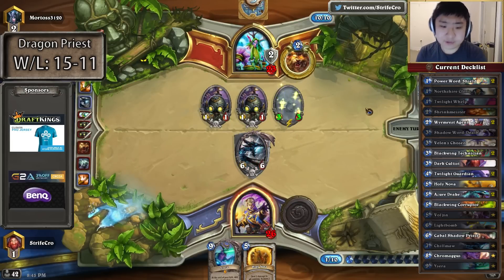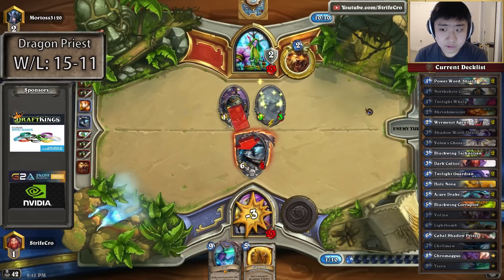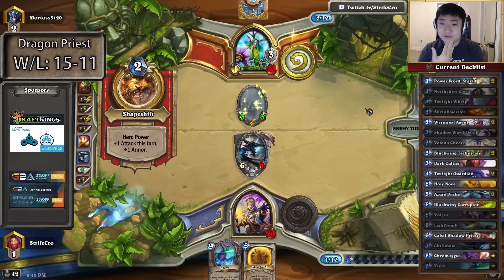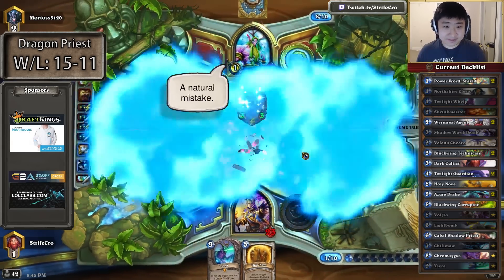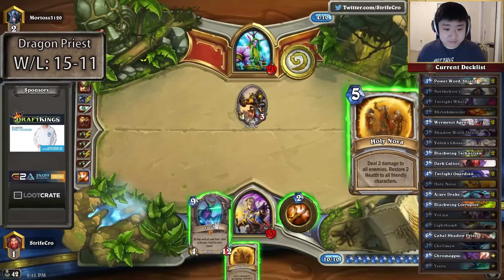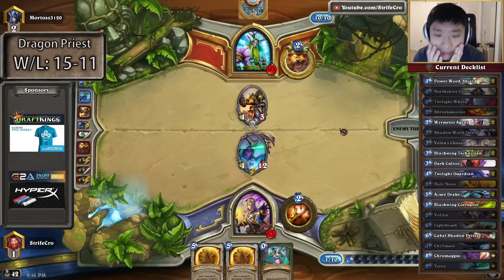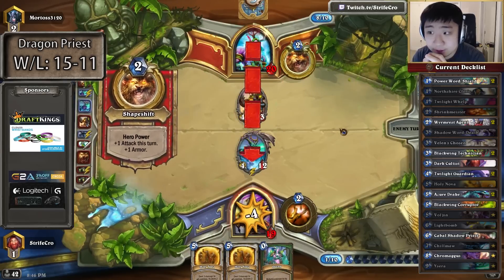Maybe I should have just dropped Ysera when it was a free turn, but that's my last dragon. The more I look at this, Ysera seems better. He's actually yoloing it because I wouldn't have a dragon. I guess I just thought if Ysera starts racing for face and then I play Chill'maw, it doesn't clear and his shade doesn't die to Holy Nova at that point. So maybe it does make sense — he's really alone against me running this deck.